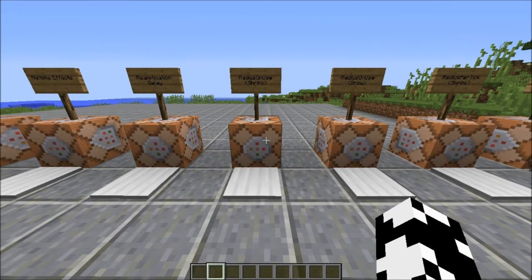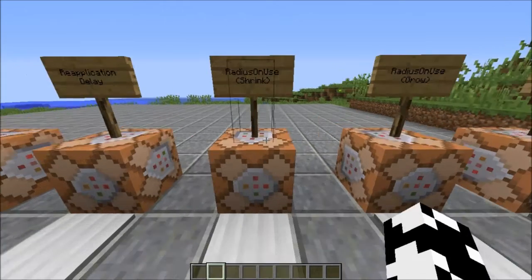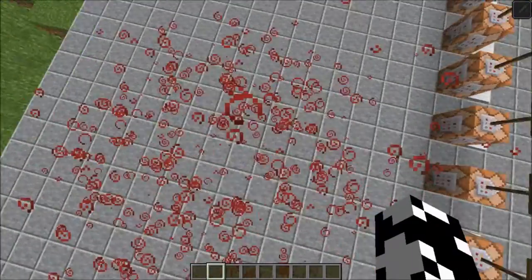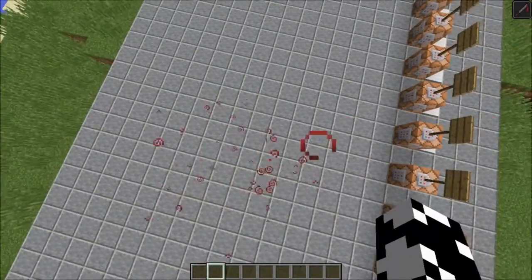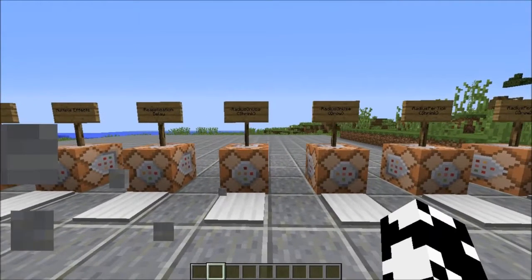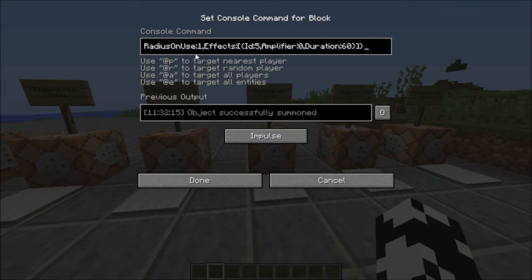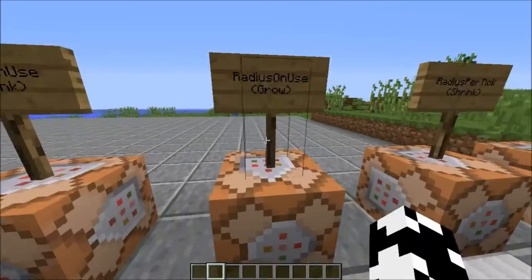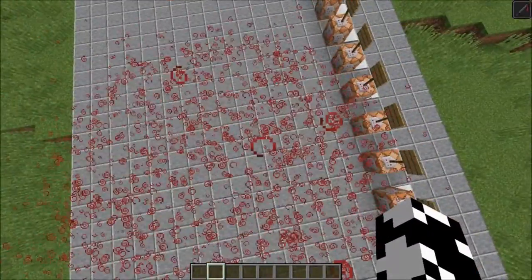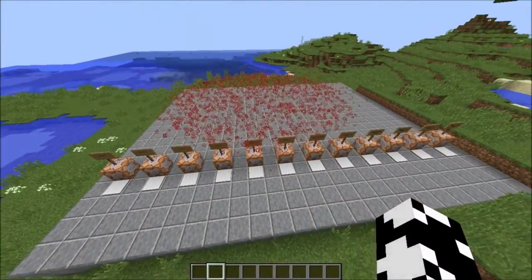This one here is the radius on use. In the vanilla game it is set to shrink — radius on use will be negative 1. What that means is that when a player gets the potion effect from the cloud, the cloud will shrink by one block in radius. That's normal behavior, actually negative 0.5 by default I believe. We can change this to the opposite effect — radius on use to grow — setting it to 1 rather than negative 1. So every time we go inside this cloud, it should actually grow a block, and it gets one block bigger each time, going on until the cloud completely disappears.